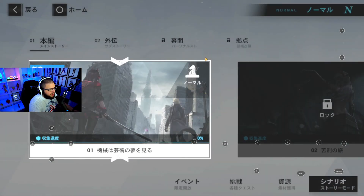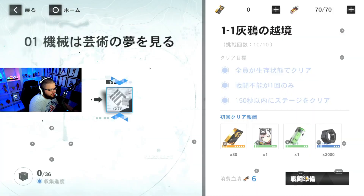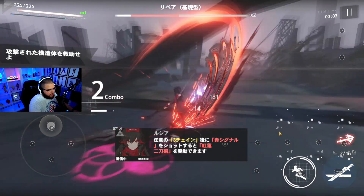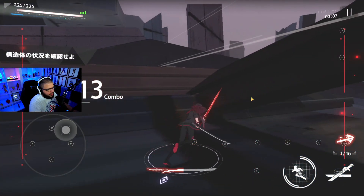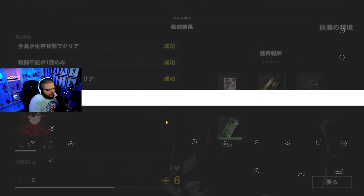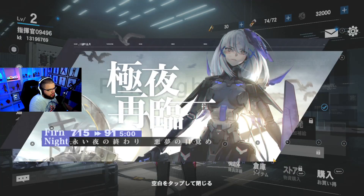Once you skip through that you finally unlock the hub. You have to do the first mission before you get the select ticket. After finishing the first mission you'll level up to level two, and now you'll be able to go back to the home screen.